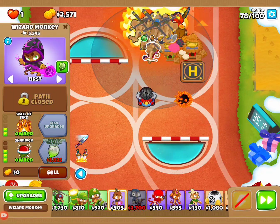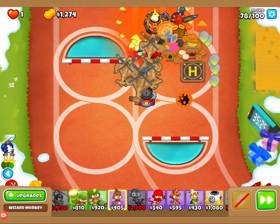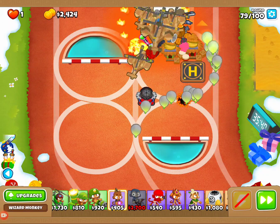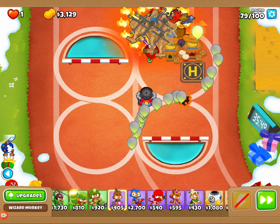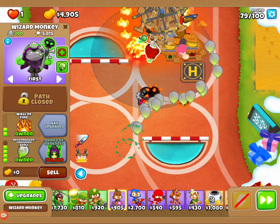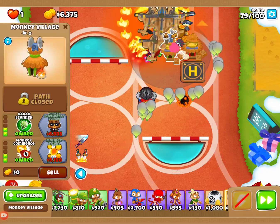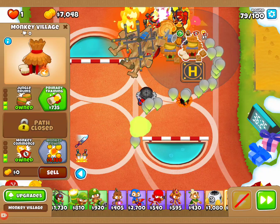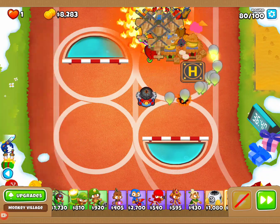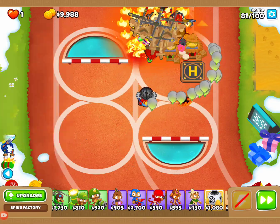Almost there. Now, again, it's another waiting game, and what's nice is what we have on the map right now is going to hold everything off. Before this is all said and done, our Wizard will be taken up to a 0-2-5, this Monkey Village will be a 0-3-2, this one will be a 3-0-2, and I might even take it up to a 4 later on — it's not necessary but I may. This will eventually go up to a 4-0-2, and that's all we're going to need for this map.